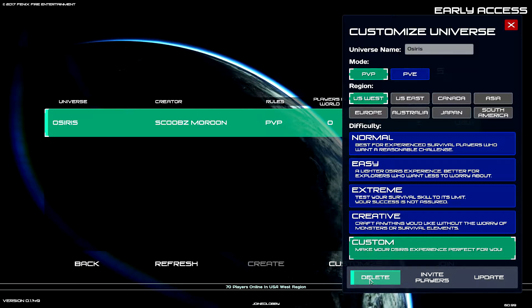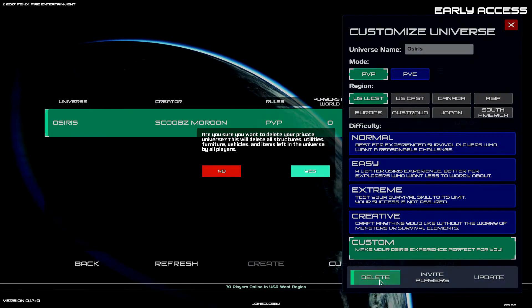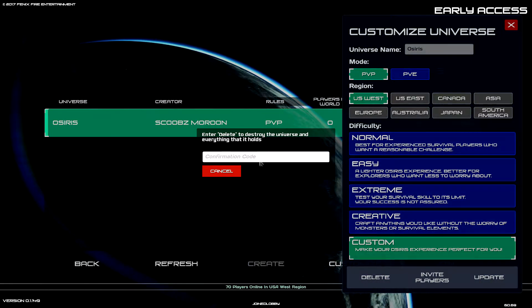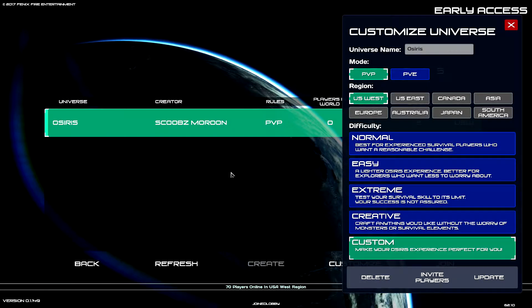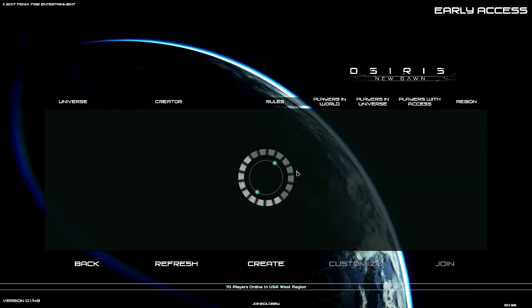And that's how you delete your private server. You literally have to delete your character, make a character, go in, and it'll finally throw you back into this universe right here. You hit customize, then you delete it. To confirm it, all you do is type 'delete' — D-E-L-E-T-E. It has to be lowercase, not caps lock. Capital D-E-L-E-T-E. Bam! And it's gone.